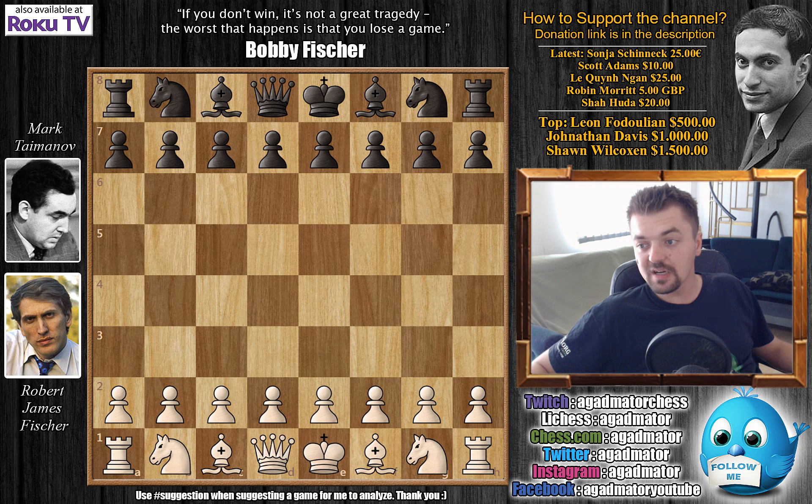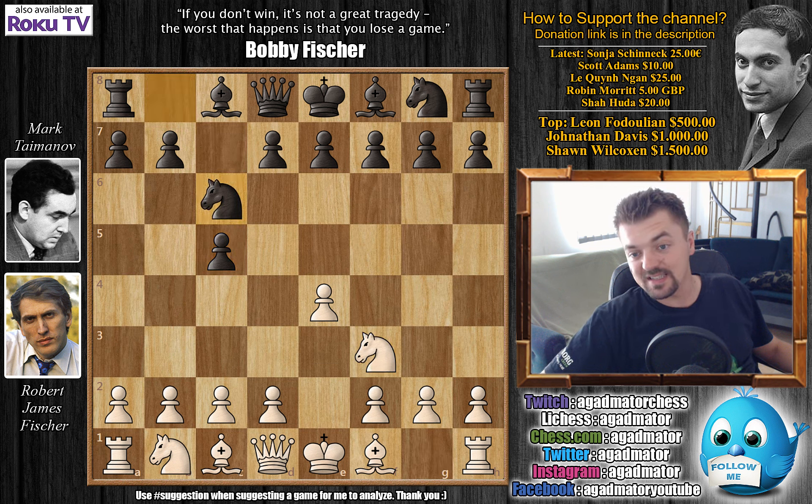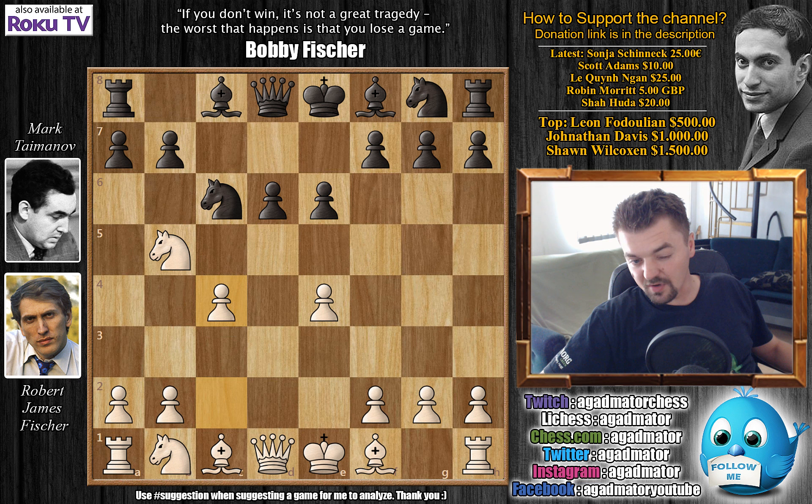Fischer has the white pieces and opens with e4; Taimanov goes for the Sicilian with c5. Knight to f3, knight to c6, d4, c captures on d4, knight captures on d4, and here Taimanov plays e6 — which is the Taimanov variation of the Sicilian. Knight to b5, d6, and here c4 is played.